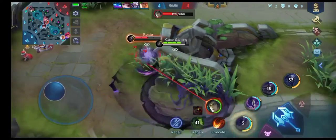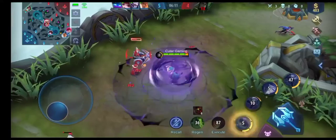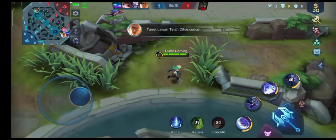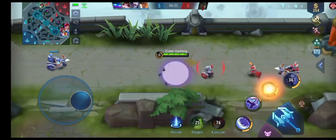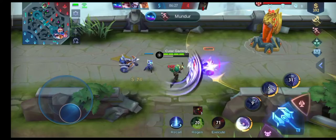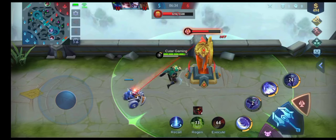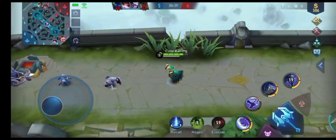Karena ya gak ada kuda, yaudah jelas mati. Langsung kita ngambil minion lagi dan kita langsung push. Di sini kita gak bantu di tim di bawah karena terlalu jauh, kecuali kalau kalian pakai Angela atau Aldous dan ulti-nya aktif, ya samperin aja. Tapi kan kalian bukan Angela atau Aldous, ulti kalian juga lagi cooldown, jadi yaudahlah gak usah work, santuy aja.